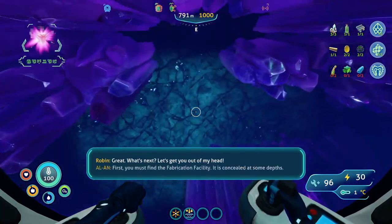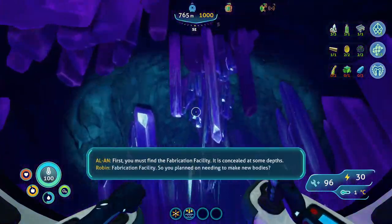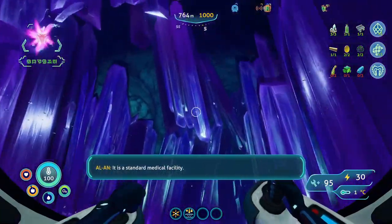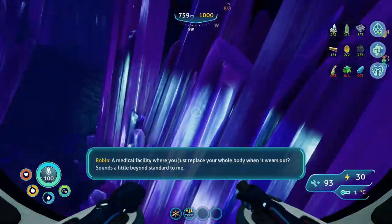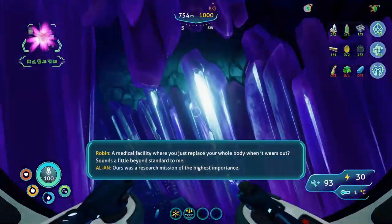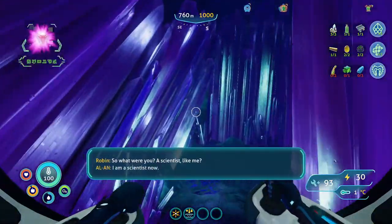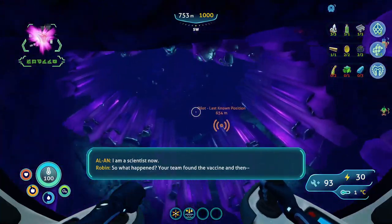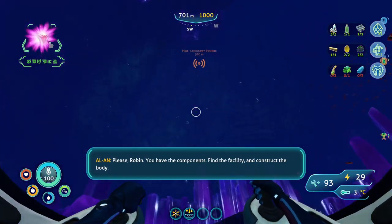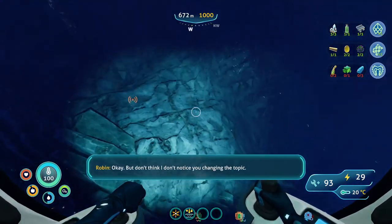We have gathered the necessary components to begin constructing my body. What's next? Let's get you out of my head. First, you must find the fabrication facility — it is concealed at some depth. Fabrication facility? So you planned on needing to make new bodies? It is a standard medical facility. A medical facility where you just replace your whole body when it wears out? Sounds a little beyond standard to me. Ours was a research mission of the highest importance. You have the components — find the facility and construct the body. Okay, but don't think I don't notice you changing the topic.